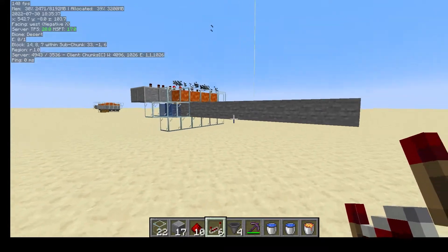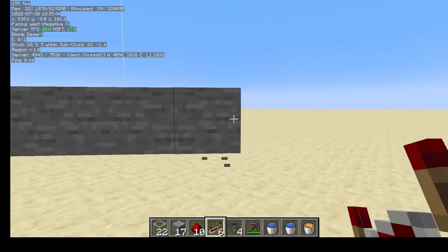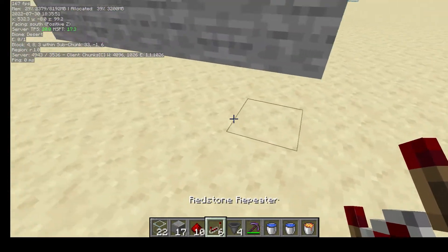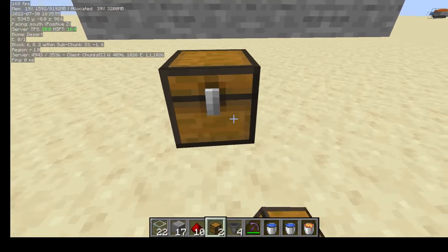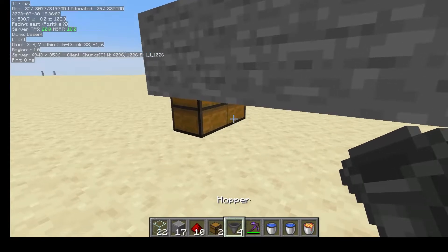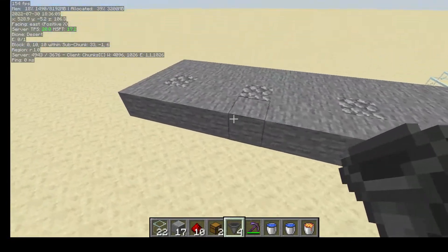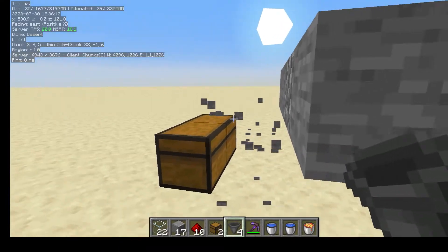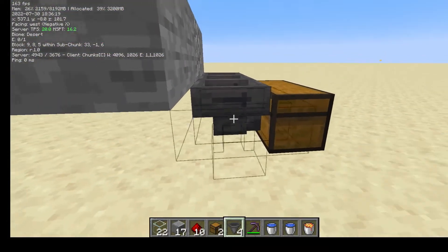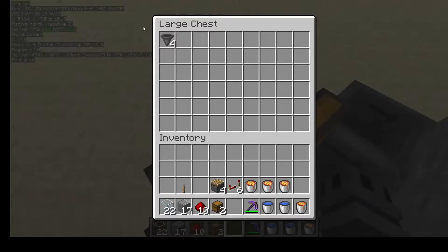Soon when it reaches 12 blocks long it'll just stop moving — that's the push limit. Now take your chest and place two right in the middle so it forms a double chest in the middle of this line. Then going out of it, remove this line. Switch the machine on if you want, then break this line and place two hoppers going into the chest on either side. Place one more hopper going into those so it forms a collection system. If you throw an item into any of the hoppers, it should all end up in this chest.